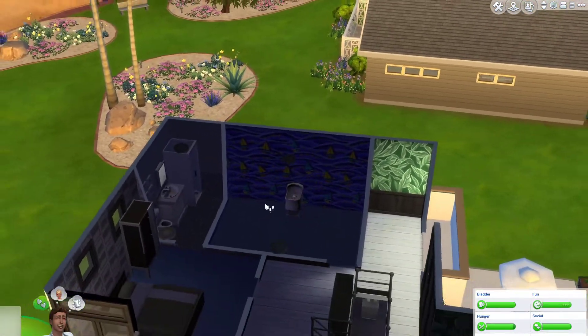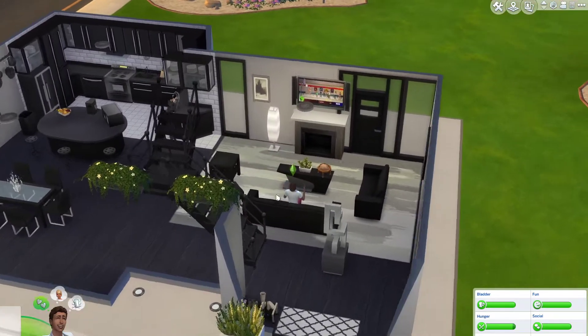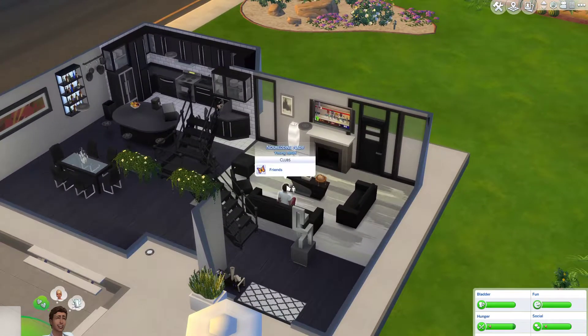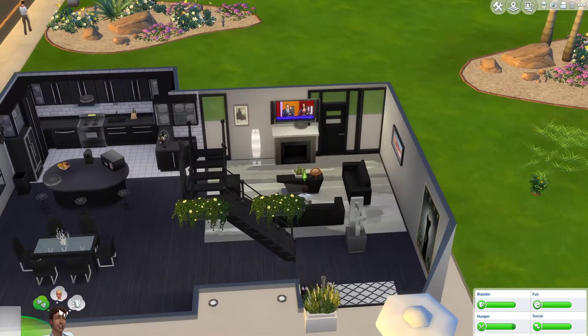I didn't do anything with Hafsa's room yet, because I like to wait till they're a toddler to see what their color pattern works for them. We have a chance here to get another heirloom - we got a 1960s Route 66 gas pump, worth $2,800. I don't know what currency they use in Morocco, but let's say simoleons for now.